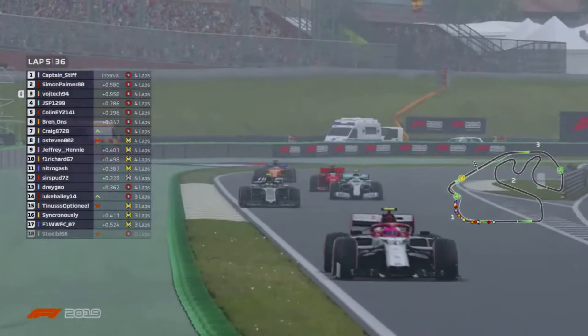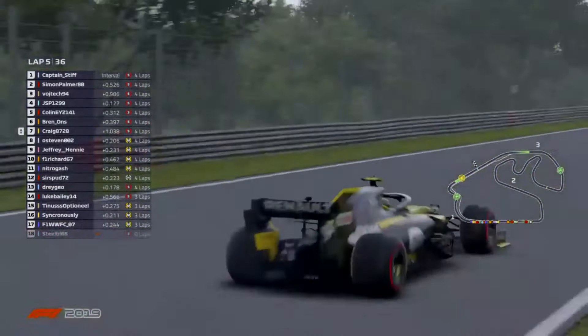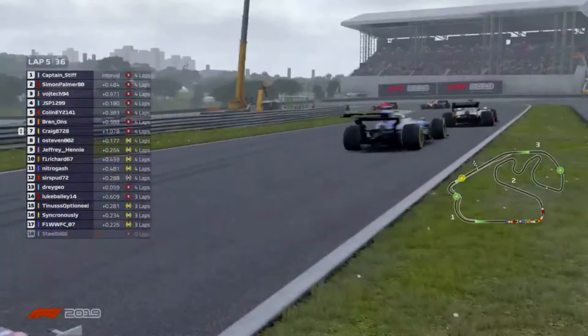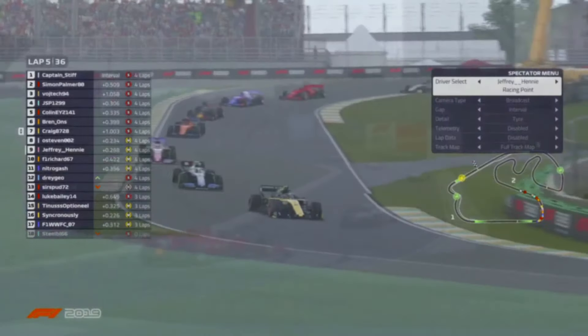It looks like Craig has picked up a position on Williams already. And Stephen is going to try and defend his position — he can, because he's got medium runners behind him. He wants to try and keep up with his soft runners the best he can. But it's a very nice restart so far.